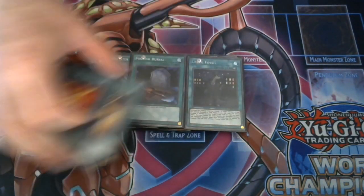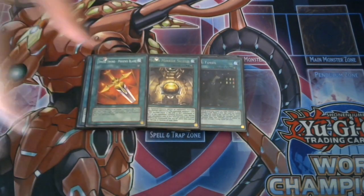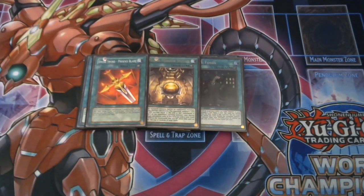Three equip spells in the forms of Living Fossil, Moon Mirror Shield, and Divine Sword Phoenix Blade. Phoenix Blade is obvious. Moon Mirror Shield is another option for the deck because you can either send it off Isolde for the Hero Kid summon, or if you have it in your hand, you can equip it to your Dark Law and make Dark Law near indestructible by battle. Living Fossil is another equip spell that's also useful because you can revive your hero monsters for those Mask Change plays and Link plays.